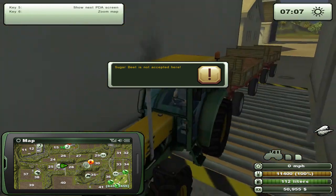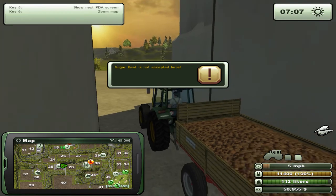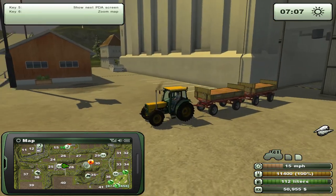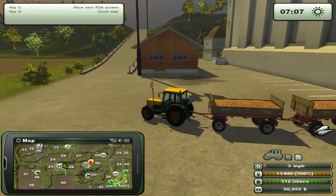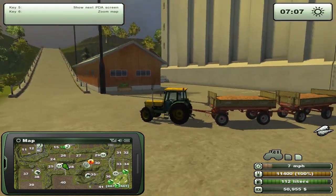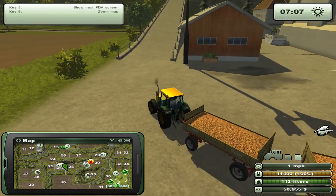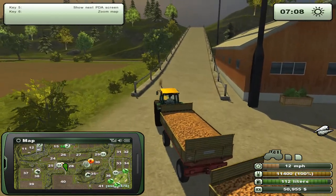Sugar beets not accepted here. What? Oh — well, this is the mill I guess. What would they do with sugar beets? So where else do we go? Let's look at the mini-map here. See, what are those green things in the lower right corner? Are those places where I can drop off stuff? Probably. Let's go that way then.